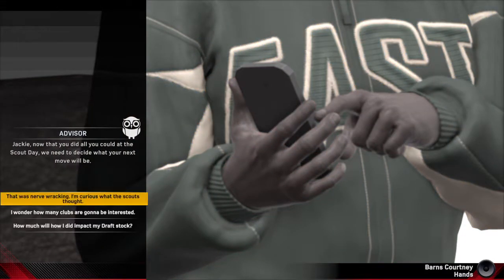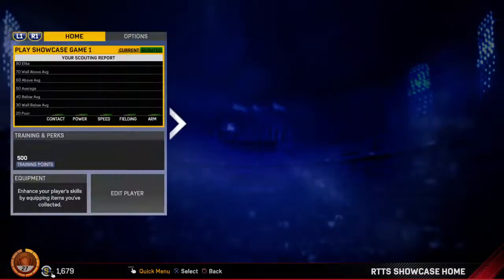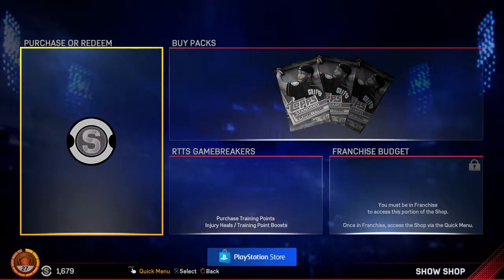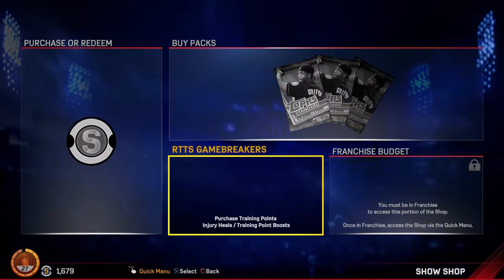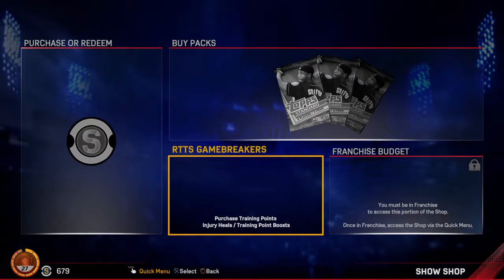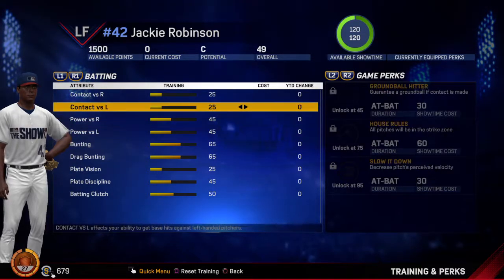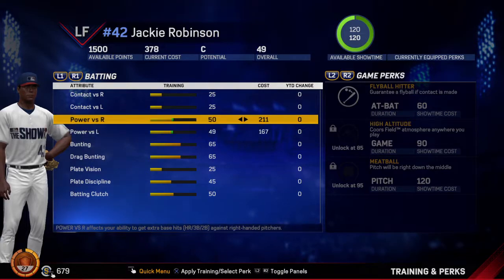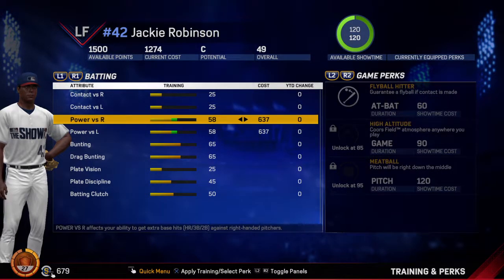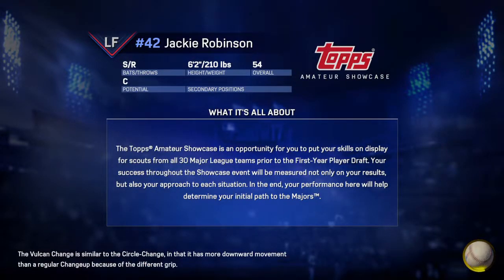A promising young talent receives a call from his former high school coach who has assumed an advisory role. After scout day, wisdom suggests focusing on what is ahead and what is in his control. We're using our stubs for training points. With 1,500 training points applied, our speed is 90 so we've got a ton of speed. I may try to match that to get the Jackie Robinson feel, but I'm going to increase power off the start as much as possible. We've got 59 power on both sides. We head into showcase game one — we're 54 overall.